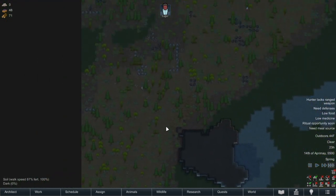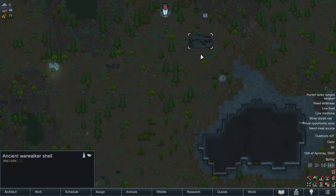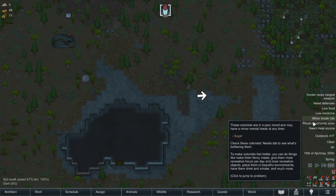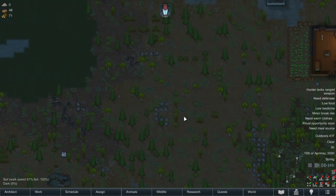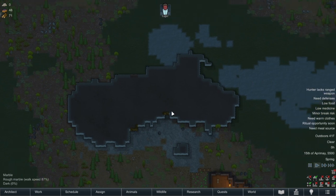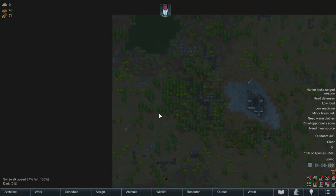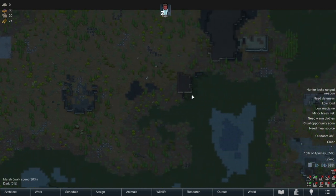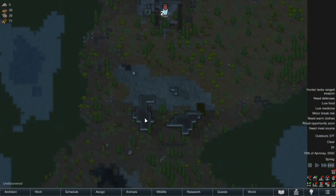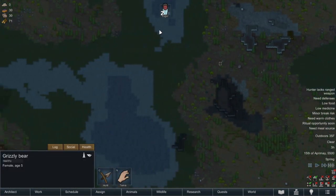Let's look around the map while we do that — we haven't really looked around the entire map. Kind of dark, kind of hard to see. I love the update though. Ancient war walker shell. We need a meal source — food is low and we need defenses. What is this concrete? Something used to be there — interesting. There's a bear we can murder and wear like a suit.